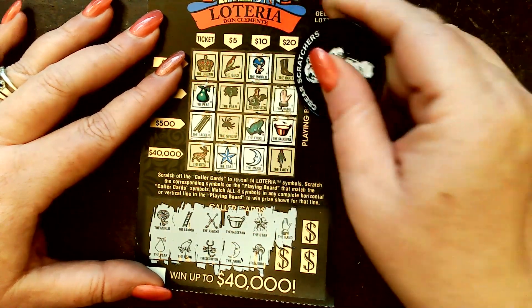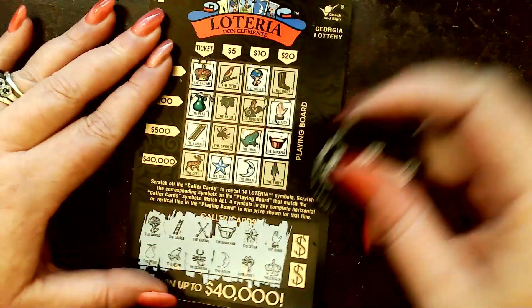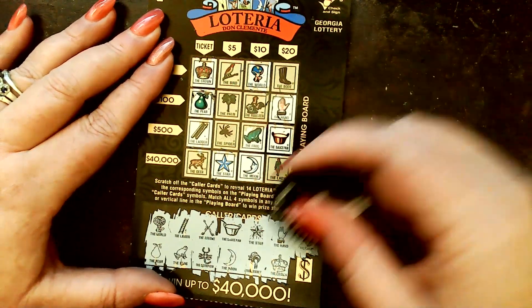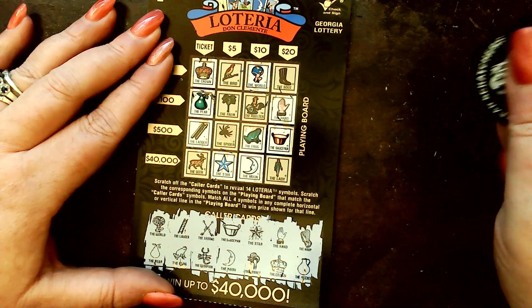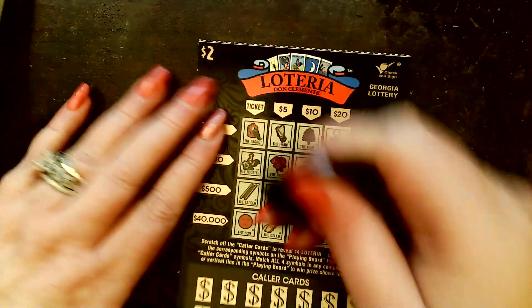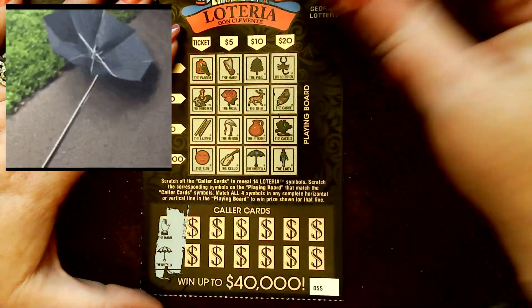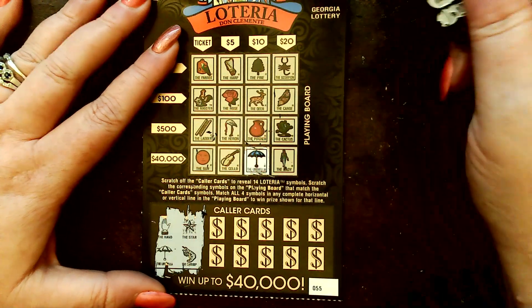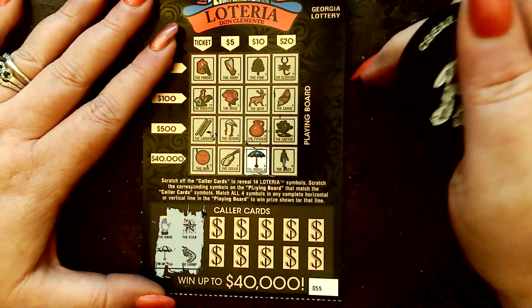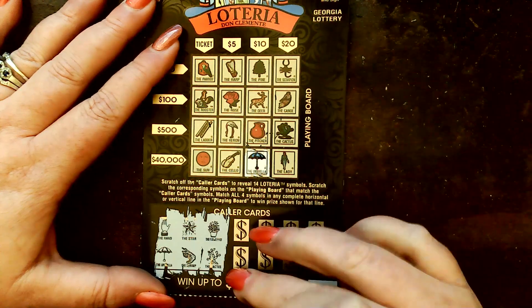Hand and crown — hey, stay still! Harp and pitcher. Guess what, loser — you go there. Hand and umbrella. Star and shrimp. What is going on with these? Flower pot and cactus.